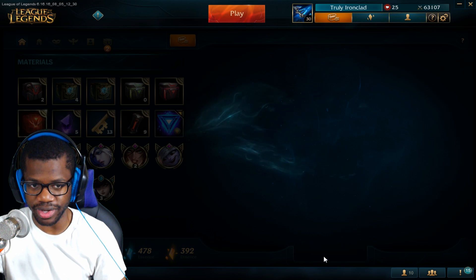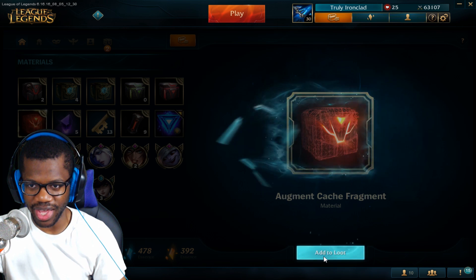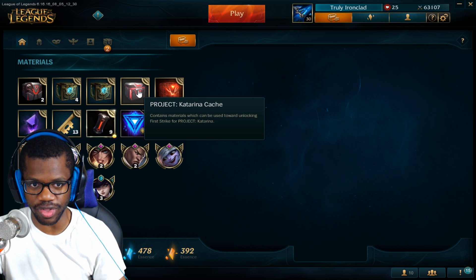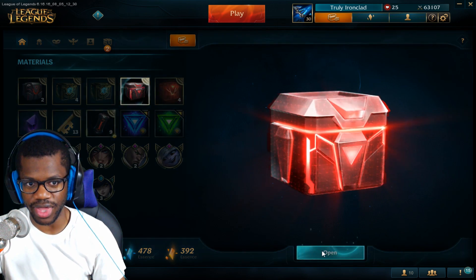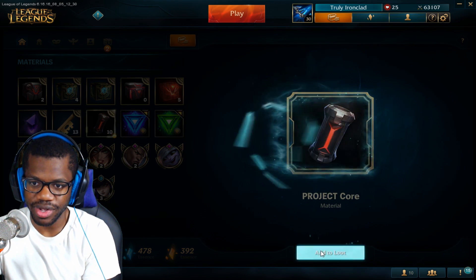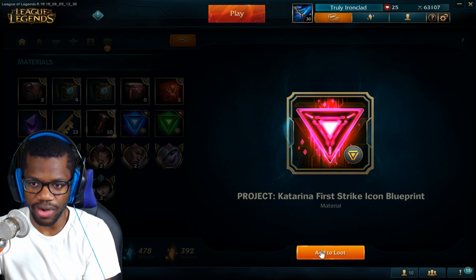Two augment cache fragments. Now the Echo one — what do we got? Project core materials, Echo first strike icon blueprint material, and augment cache fragment. So I'm probably gonna get a lot of cores and the first strike icon blueprints apparently. I do like that I can get the Project Leona skin — I don't think I have that.